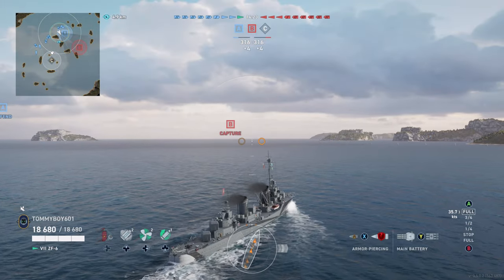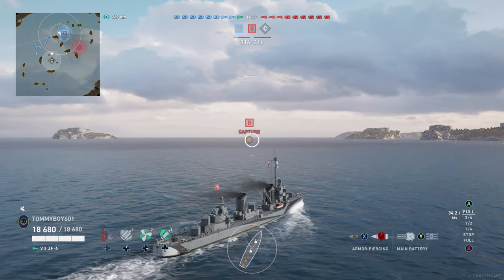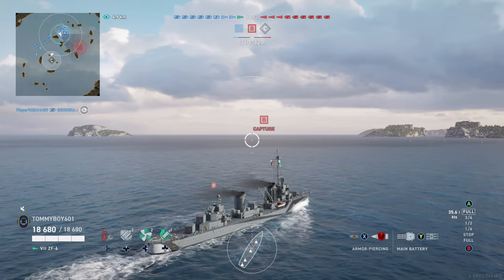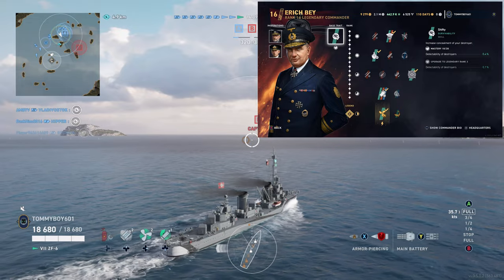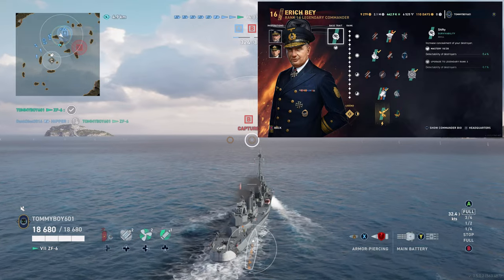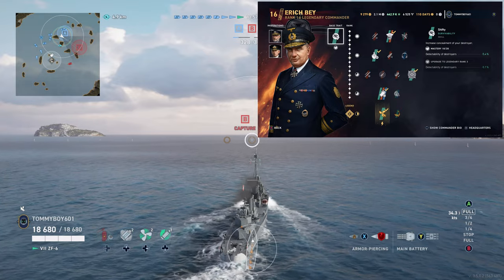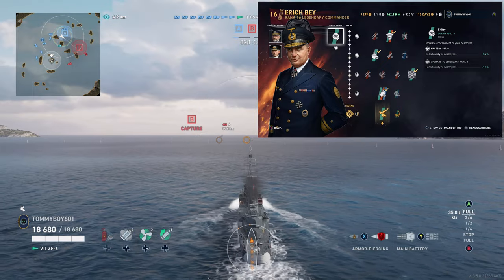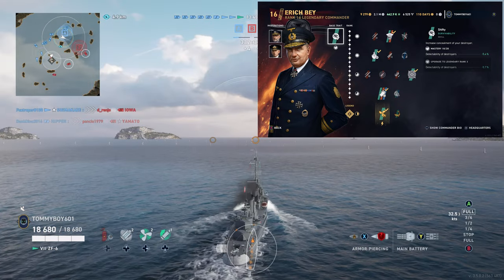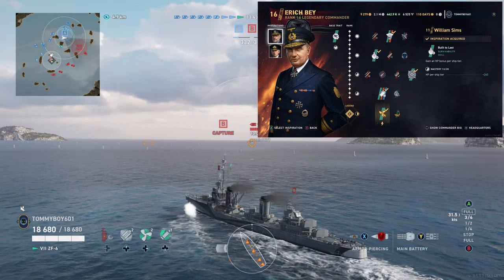To start off, let's go ahead and talk through the commanders. I'm going to recommend one of two commanders, and this is going to be based on your playstyle. The one I'm first going to recommend is Eric Bay. He is the pretty much prototypical destroyer commander that you run when running German ships, mainly used for that inspiration because his inspiration increases the concealment of your destroyer.